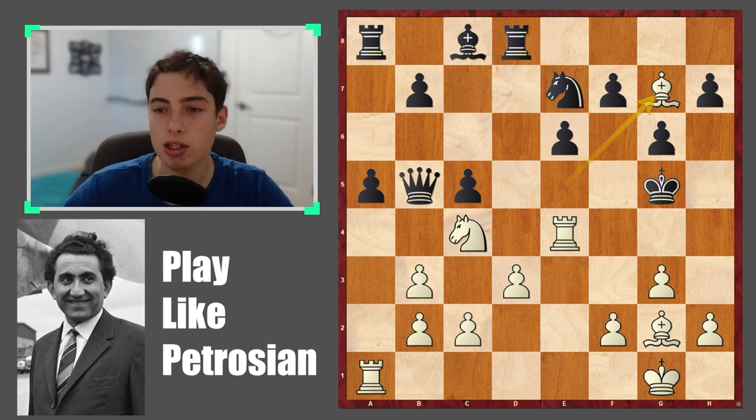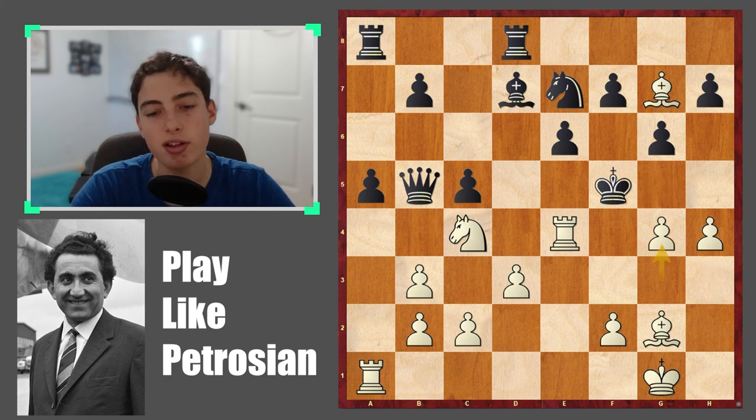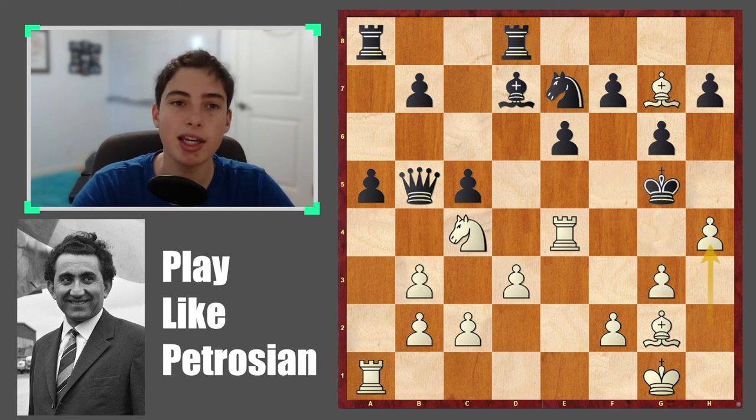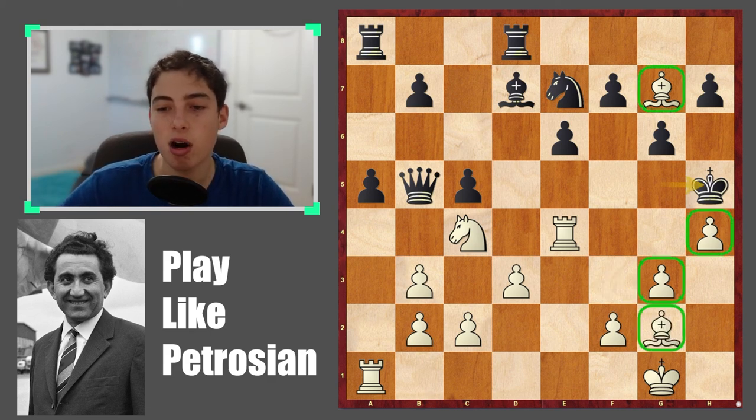If you found bishop to g7, congratulations — you're cutting the king off from any possibility of escape, and the checkmate is very simple. Black actually already resigned, realizing what's coming. Just to illustrate: if black plays a random move like h4, then king f5 leads to g4 checkmate, and if king h5, then bishop to f3 is checkmate. You don't need a queen when you have this many pieces around the king.